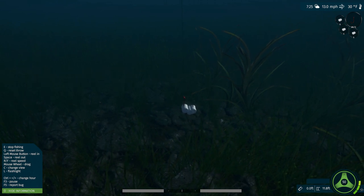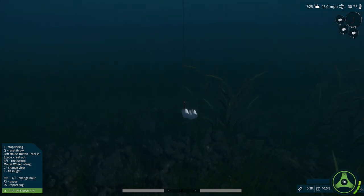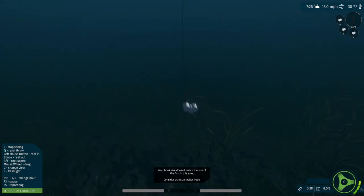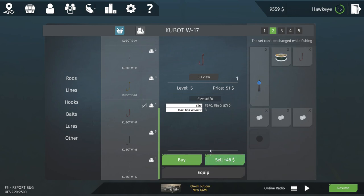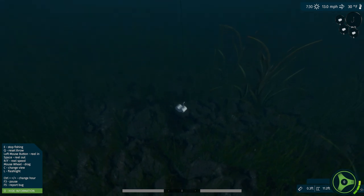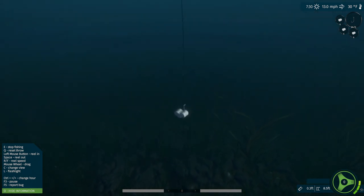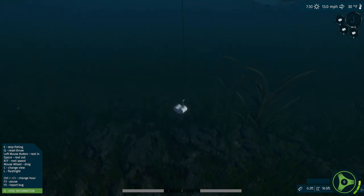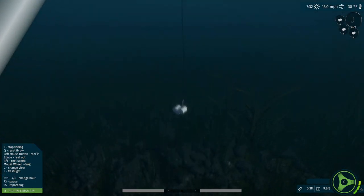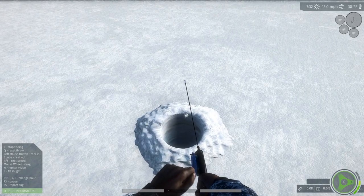Now if this hook is too big for any fish here it will tell me. The game says: 'Your hook size doesn't match the size of the fish in this area - consider a smaller hook.' That's good to know. These are all new species so we're not really sure what size hooks they prefer. We now know the bait. There's a burbot right there - he is not interested. Maybe we just have to go with 3-odds.